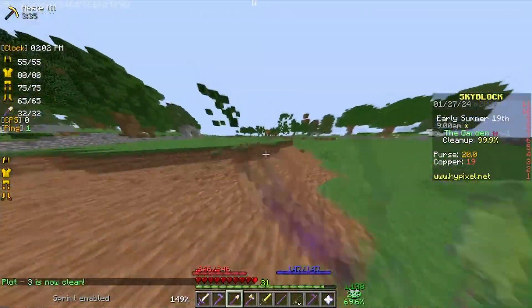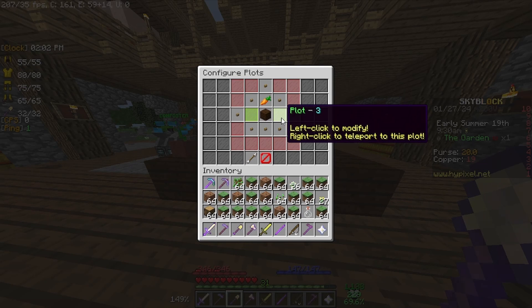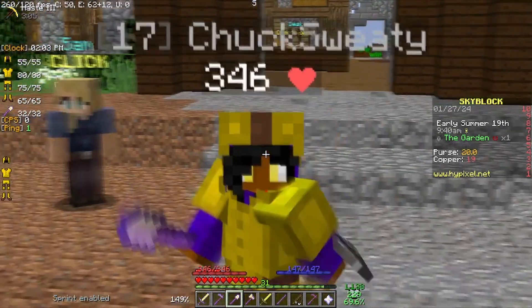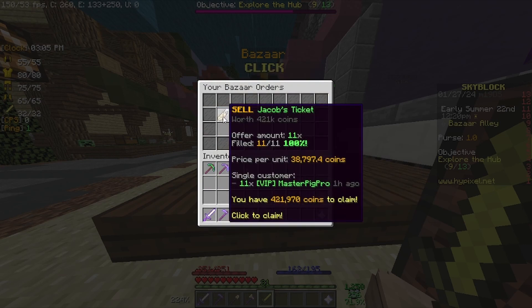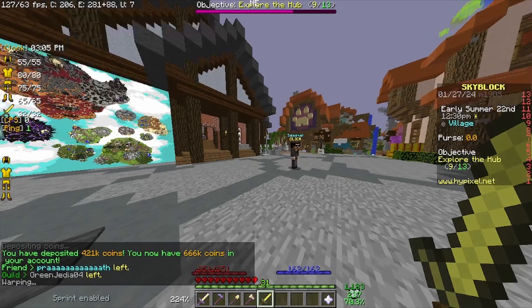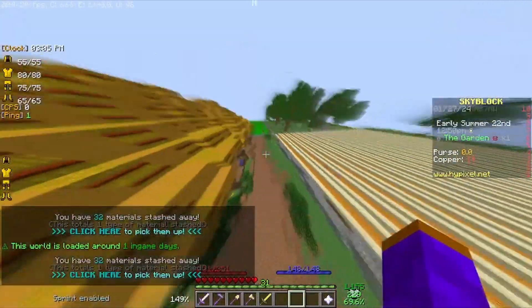All right, 99 and 100 — plot three is now clean. So yeah, my inventory is pretty full but I managed to clean both plot two and plot three. We're gonna have to plant different crops now. I have carrots on plot one. I'm probably going to go ahead and refill every single plot with what we need. I think it's been like an hour but we're back — I'm going to go to the bazaar and I have so many coins to claim from the Jacob's tickets.